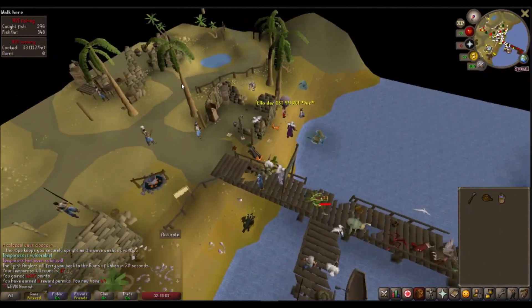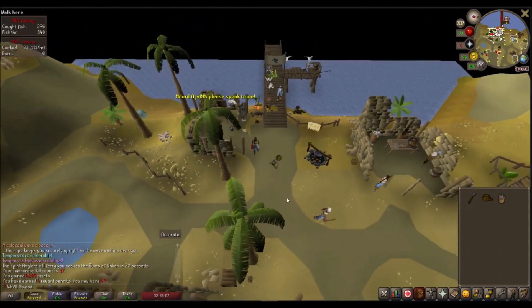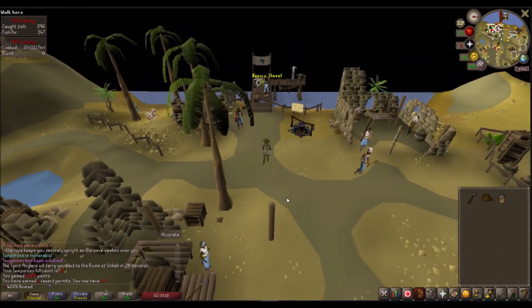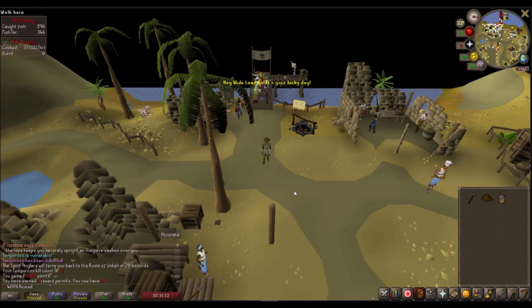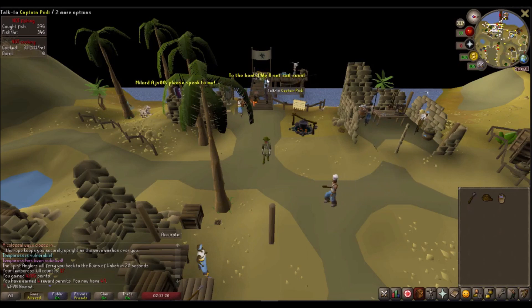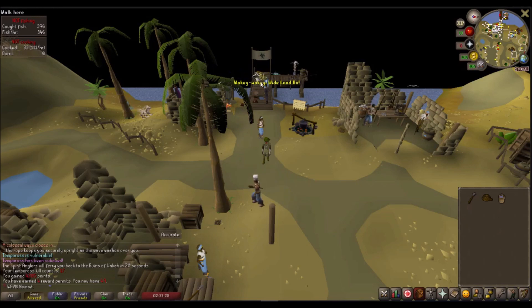I believe that's everything you guys need to know about Temporus and how to maximize the points. Again, if you're looking for XP per hour, go ahead and skip the cooking, but if you're looking for points per hour, go ahead and do the cooking. If you guys have any questions, leave them down in the comments below. If you found this informational and helpful, go ahead and leave a like and subscribe if you want to stay up to date. I believe the next video I'm going to be releasing pertains to Temporus — it's going to be loot from 5,000 reward permits.